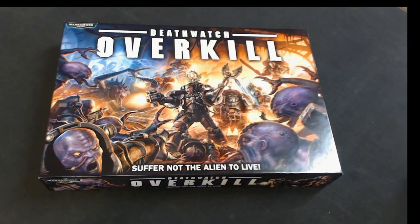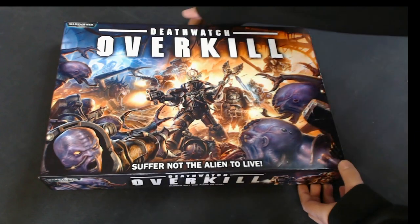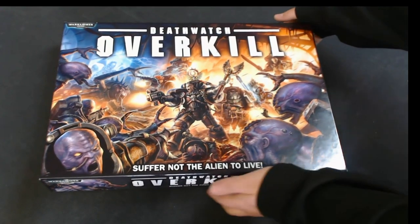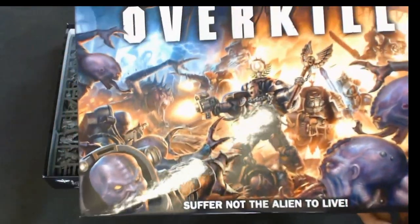Today we have an unboxing of the new Deathwatch Overkill board game. The xenos are getting some love because it's been a while. There's obviously a cool young Cassius before he becomes old man Cassius, him and his little entourage are fighting the Gene Stealer cults - some really cool artwork there.